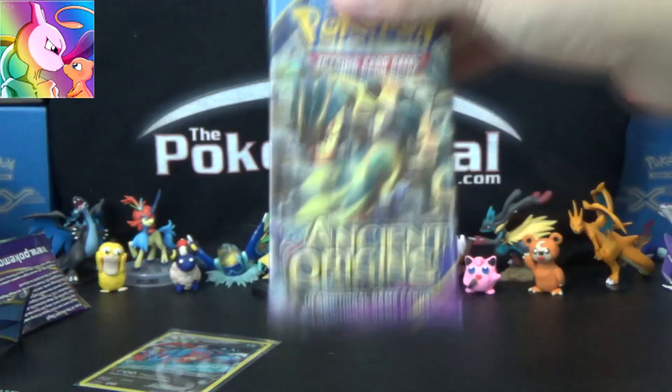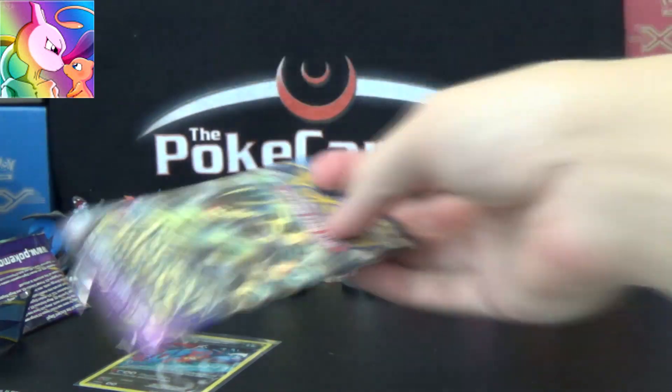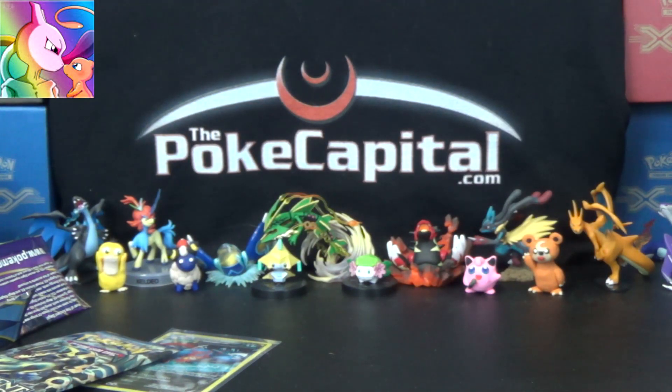Was that Groudon pack art? Yes, it was. In our first pack battle like this with these blisters, we got a Lugia EX in an Ancient Origins pack. So, Groudon seems to be the pack art to target in these three pack promo blisters, at least in my circumstances thus far.